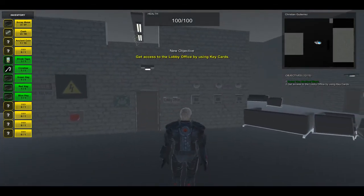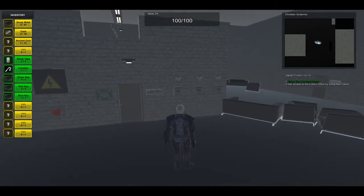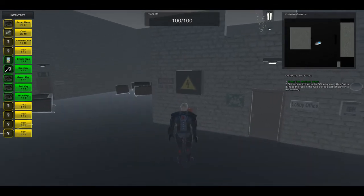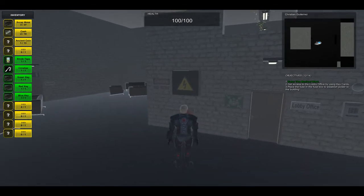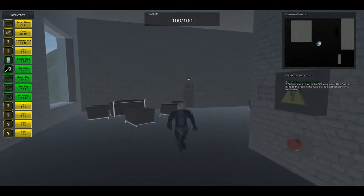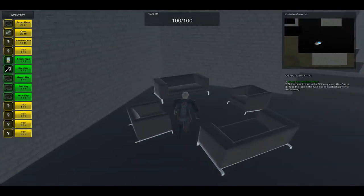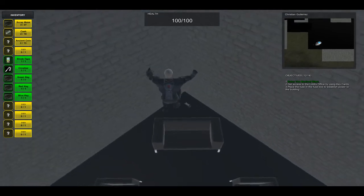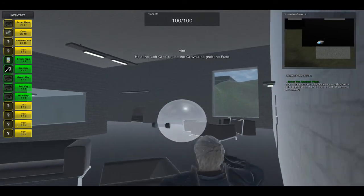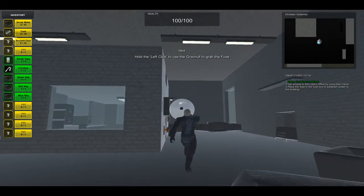You will see that we have three keypads and we need to find three keycards to get inside the lobby office. There is a fuse box that says we have to find the fuse to get power back. On this couch you see another collectible and if you come here to get it you will see the fuse behind the couch. You will use the Gravonel to take the fuse and then come to the fuse box and place it.